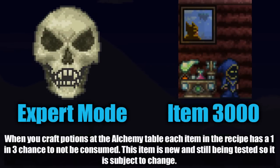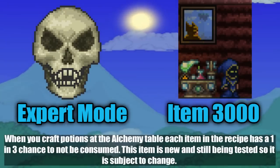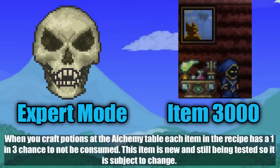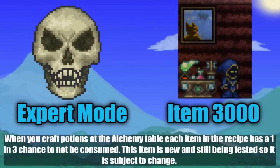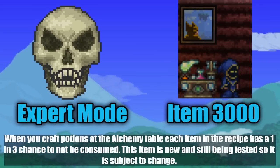We also know of Item 3000, which is going to be an alchemy station. An alchemy station gives you a 1-in-3 chance of saving resources when you make a potion, increasing efficiency. What makes it so significant is that there are only about 2,800 items in the game currently, so there are going to be at least 200 more items and counting.